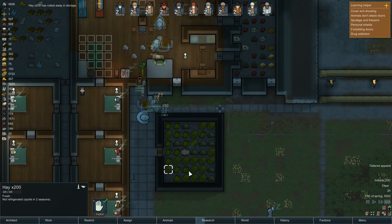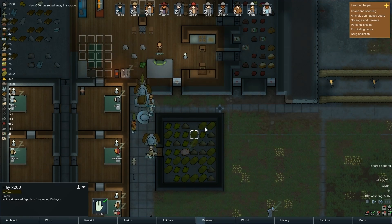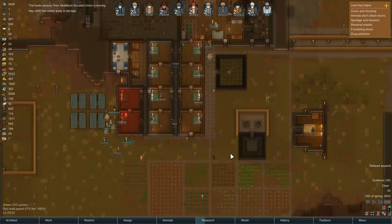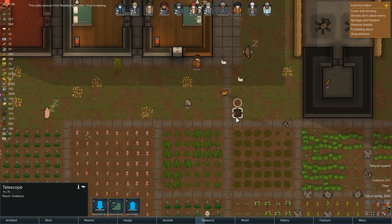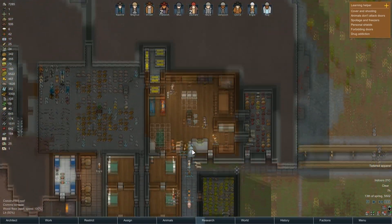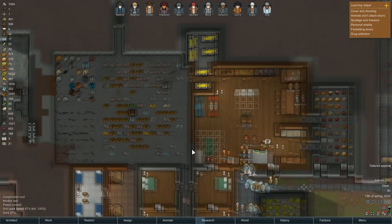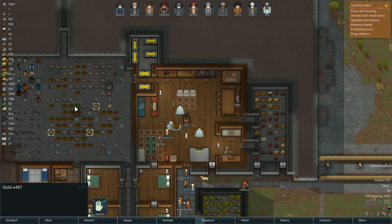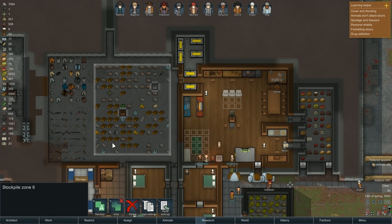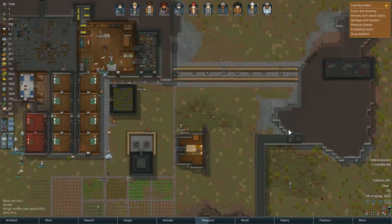I'm immediately going to install the telescope right here. Wow, lots of traders. Some of this hay is actually getting to the point where it's rotting because we're not eating it. But kibble doesn't rot, so we can make more kibble — not a big deal. We have another source of joy now. We actually have a little bit of gold, jade, an extra leg, lots of steel, some components. I've bought every component I can get my hands on, and soon we'll need to upgrade from the simple wooden research bench to the nicer one.